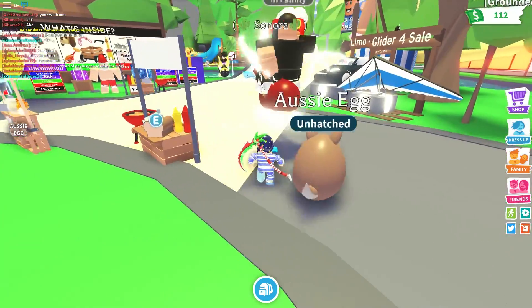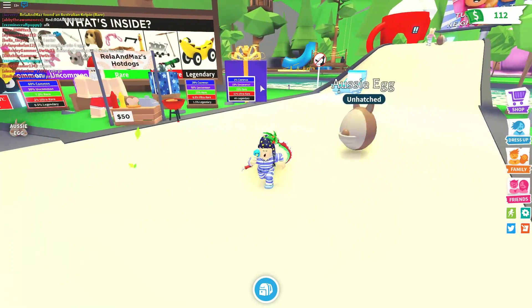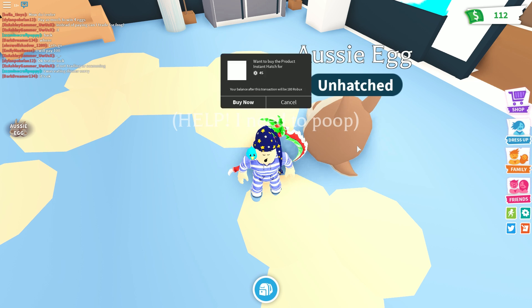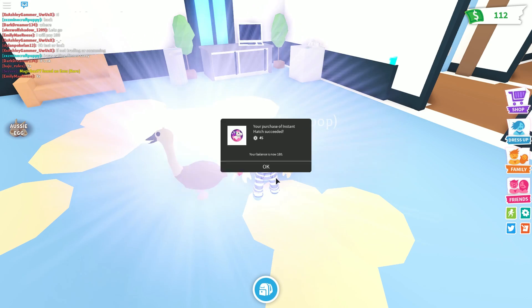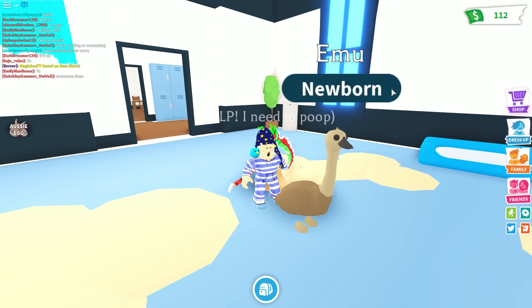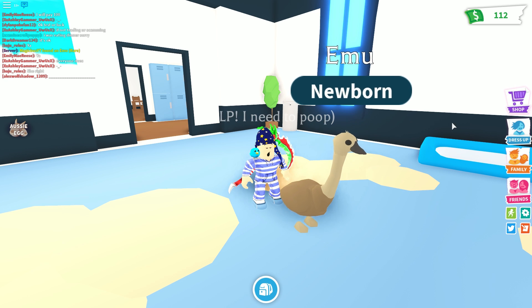There's a neon, but where is a cool Australian pet? I don't see any around here. Let's insta-hatch our first one. Instant hatch — give me something amazing! I got a rare emu! That's super cute. An emu — that's awesome. That's actually a great Australian animal to put in there.